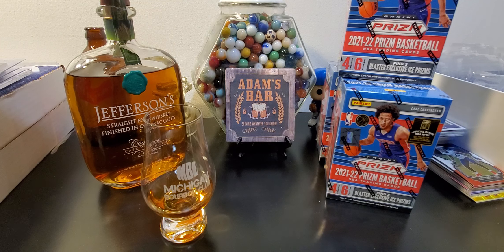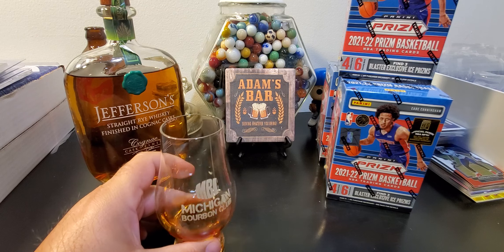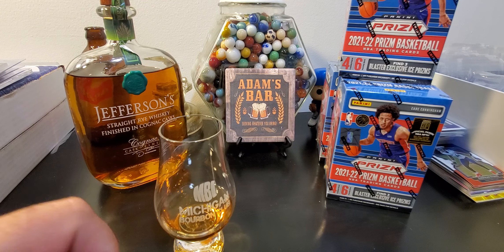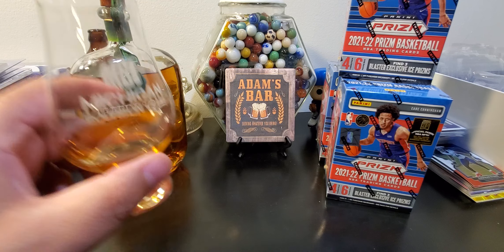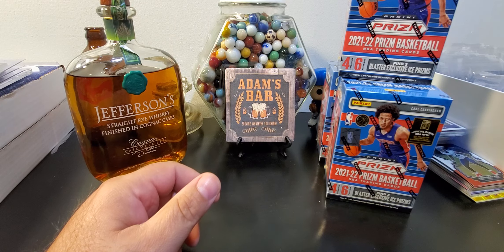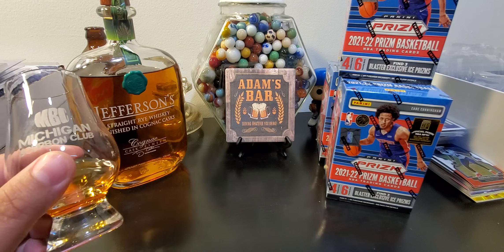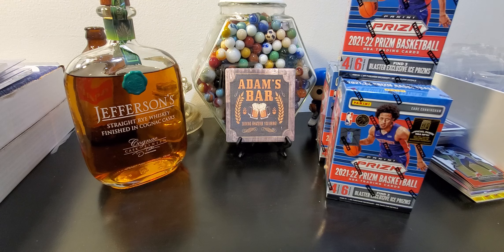First of all, let's take a look at the Jefferson's Whiskey. This is the Jefferson's Rye, finished in the Cognac Cask. There's no age statement on here, but looking at the website, they say it's about a 3-4 year whiskey finished in the cask for about 6 months or so. 94 proof overall. Tastes like your basic rye whiskey on the nose. You do get a little bit of that Cognac in there — it's actually pretty smooth. Not super dark, but overall very good.